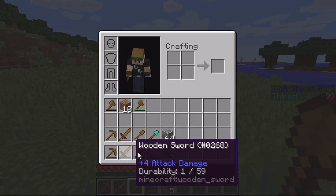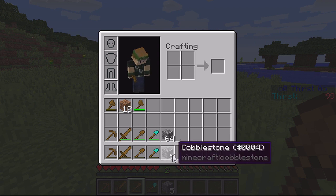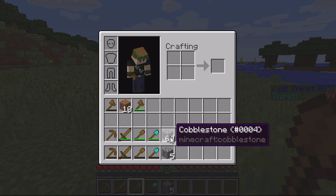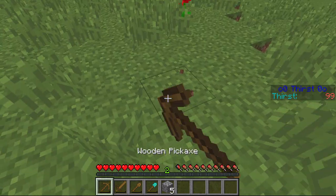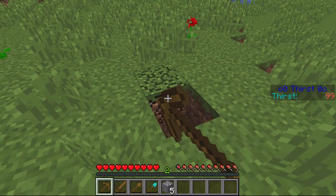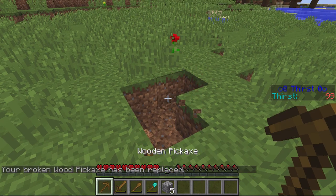So you can see I've got a load of broken tools here and a small block of cobblestone, and then replacements above. Obviously I can move them about — they can be anywhere in the bag and it will swap it over. So if I start digging, as soon as my pickaxe breaks it'll actually replace it.